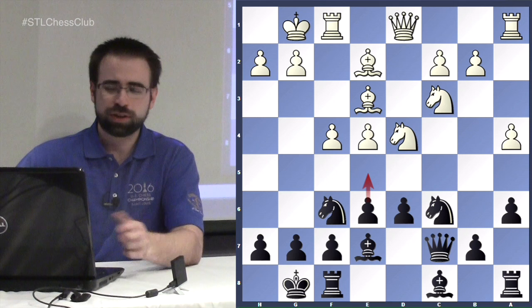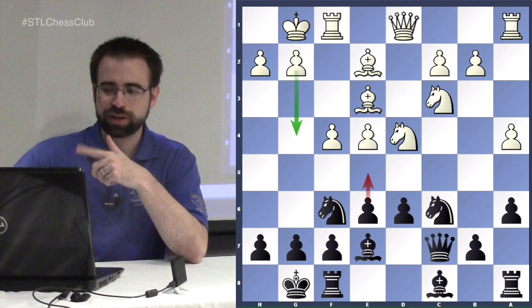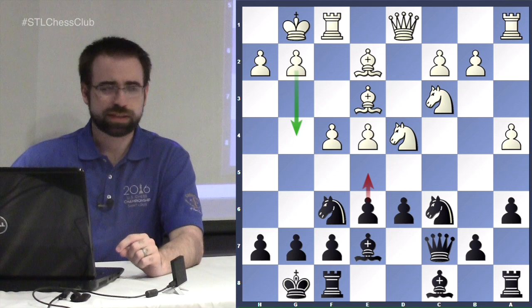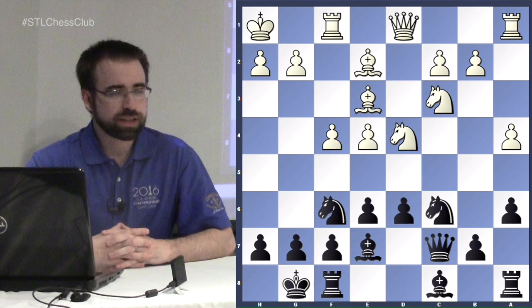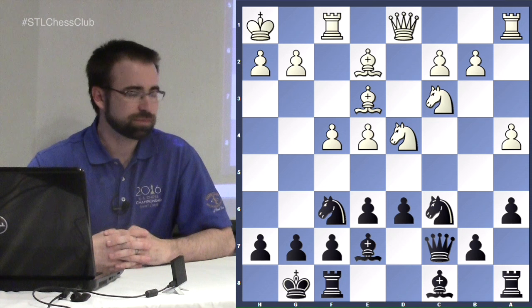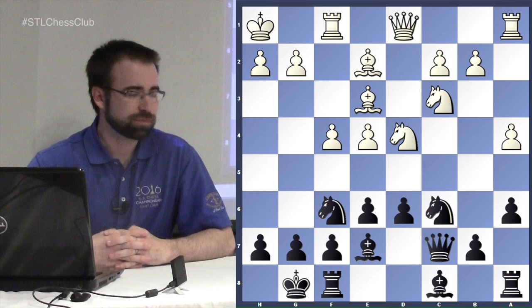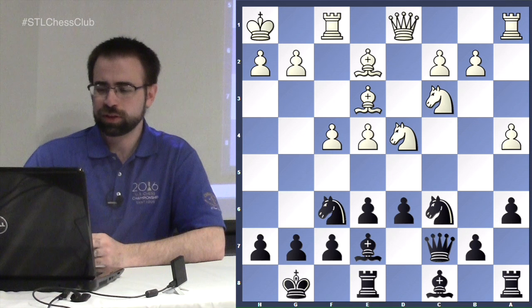Going back a couple moves, the more common try is a4 restricting black from playing b5. The queen usually belongs on c7 in these lines, and sometimes black considers e5 — though it must be well-timed because you're giving up the d5 square. If white ever plays g4 you might want to hit him with a quick e5 or trade on d4 first and then play e5 to create structural weaknesses on his kingside.